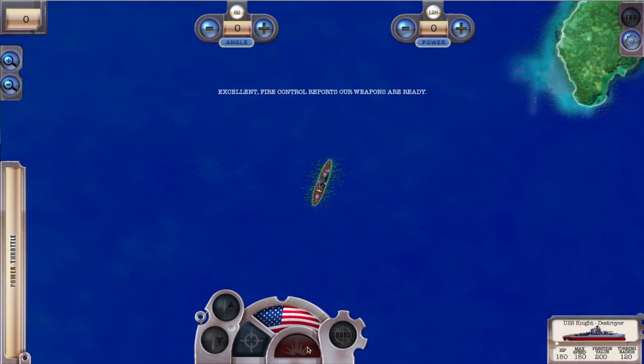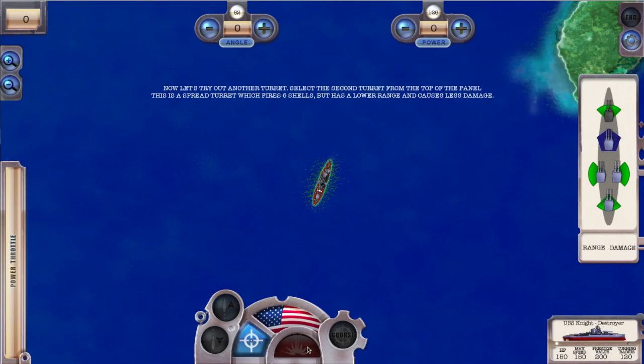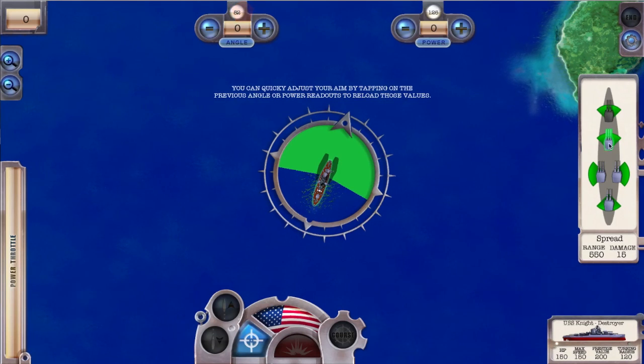Fire control reports our weapons are ready. Now let's try out another turret. Select the second turret from the top of the panel. This is a spread turret that fires three shells but has a lower range. You can quickly adjust your aim by tapping on the previous angle or power readouts to reload those values. Do the same with the previous power button or set the power manually, then fire the shot once you're ready.